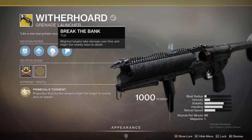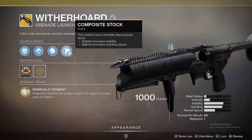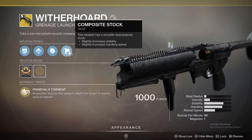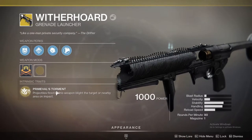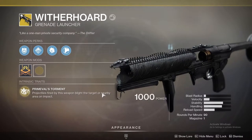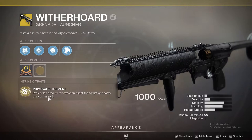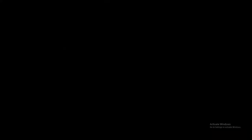Wait, actually? That's actually kind of crazy — I didn't even know that. So it just spreads the blight. It's actually kind of crazy. And Composite Stock — this weapon has a versatile dual-purpose stock, stability and handling speed. Nice. Primeval's Torment — projectiles from this weapon blight the target and nearby area on impact. Very cool, very nice, very nasty, and deadly.